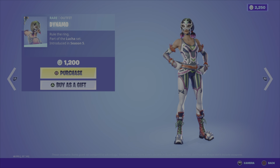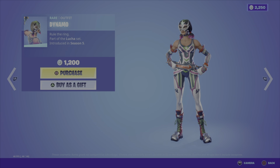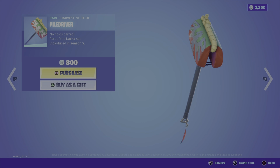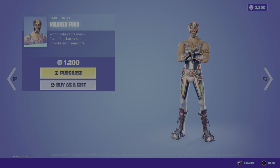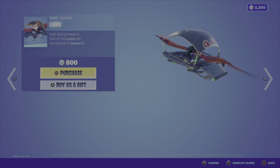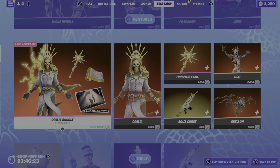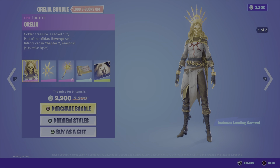You can also buy some of these items separately: Dynamo is 1200 V-Bucks, Pile Driver is 800 V-Bucks, Masked Fury is 1200 V-Bucks, and the Libre glider is 800 V-Bucks. Up next in the featured section we have the Aurelia Bundle.